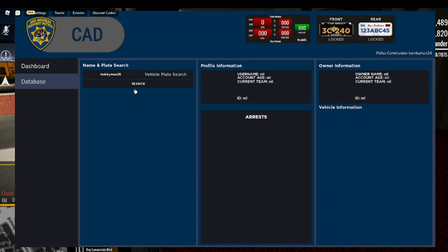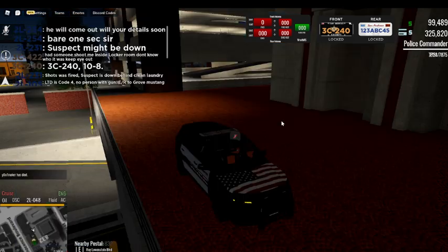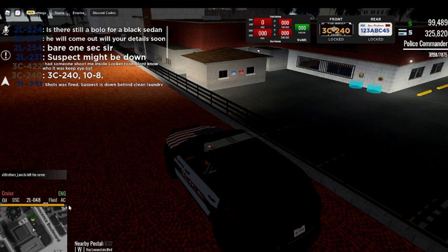Next we're going to have our username search as well as our vehicle plate search. For example, if you search in myself, you can see myself pop up and you can see all the arrest reports I've had. Right now there's only the arrest reports button and there's supposed to be citations as well as reports. Next for the vehicle we have our fuel gauge, which is literally just right here. A typical fuel gauge will last you for about 30 minutes of play time. If you are driving a sports car, it's going to be usually about 15 to 20 minutes. And if you're driving consistently all the time, it's going to go down a little bit faster. But if you're sitting idle, you will not really lose gas.